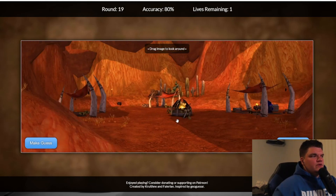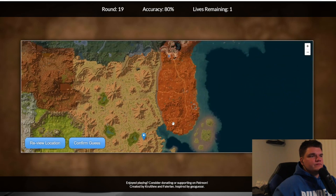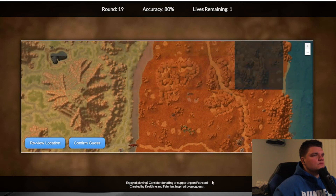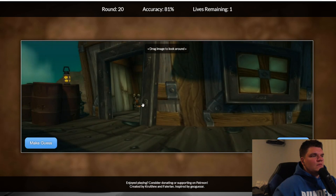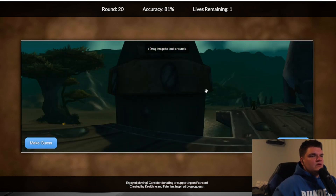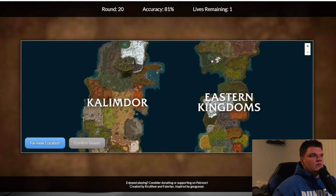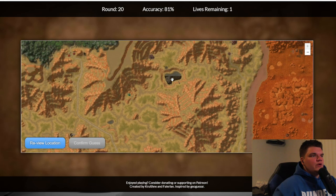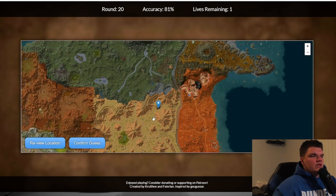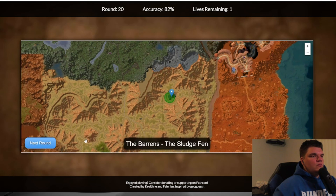This is Fizzle — there he is right there actually. This is definitely Barrens, you can tell by the mountains. Yep, this is Barrens, and this should be in the Sludge Fen — should be like right here somewhere in here. Let me double check. Crossroads, yep. Nice.